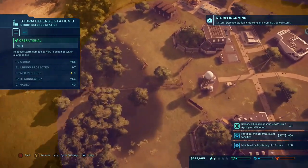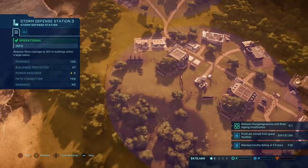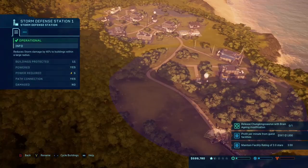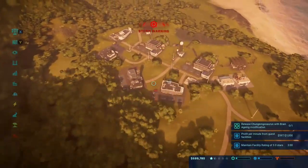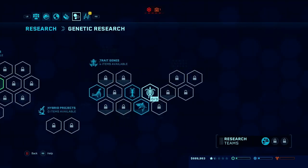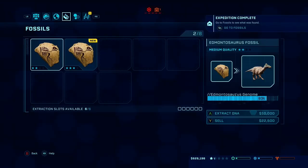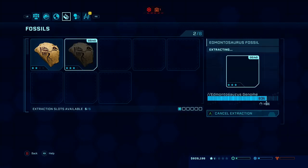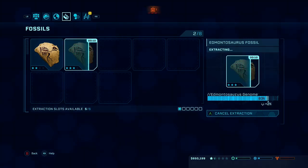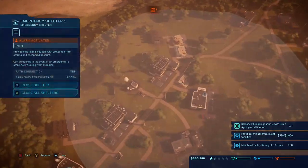Storm defense stations are up and they do protect a majority of our park, so we don't have to worry about anything getting badly damaged. We should probably open the emergency shelters — everybody run! Let's get the brain aging thing we're supposed to get for that objective. And we might as well extract the montesaurus fossils because we want to get it all the way up to 100 percent. Looks like the storm is lightening up now — we can just turn that off.